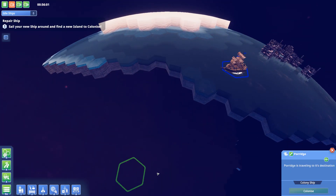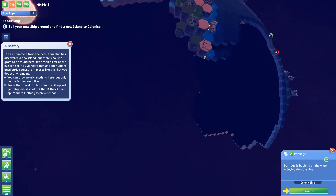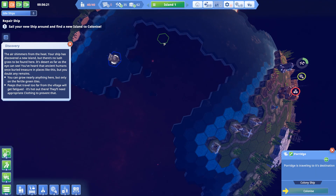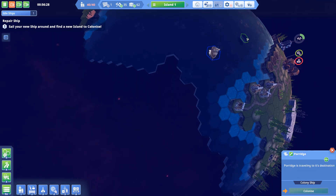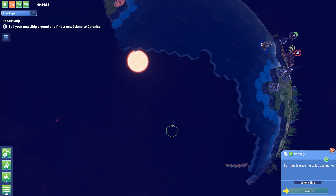A sun area — all right, let's go over here and see what's there. I'm guessing there should be another island. The air shimmers with heat — there's a desert island. You can barely grow anything but on fertile green tiles. Peeps that travel too far from the village get fatigued — it's hot and they need appropriate clothing. So this is a hot area.